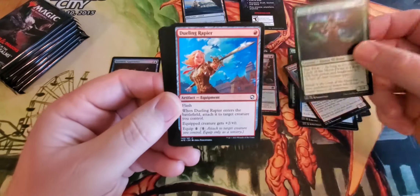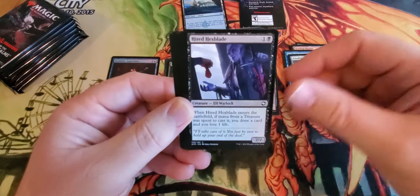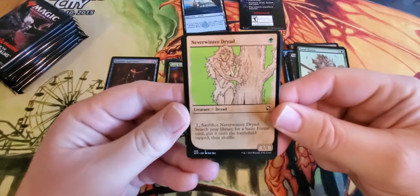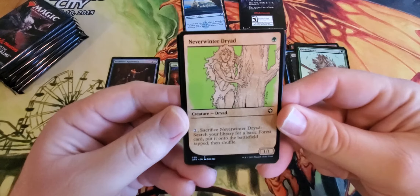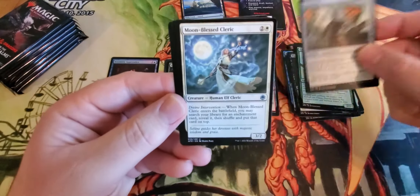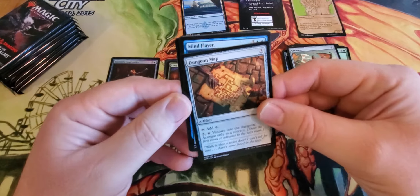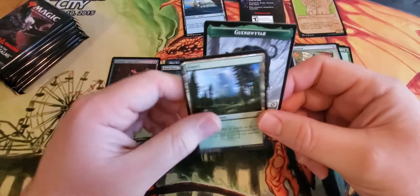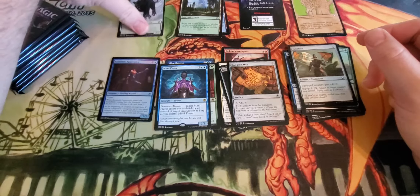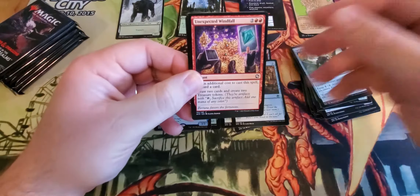Circle of Moon Druid, Rapier, Soul Knife, Paladin Shield, Hexblade, Longbow, Fangblade, Gnoll Hunter. I have a full art — the alternate art Neverwinter Dryad, which is pretty cool. It's a Great Axe. First uncommon is Moon Blessed Cleric, Reaper's Talisman, Dungeon Map, and a Mind Flayer as the rare. Then an Island and a token. Oh, that's like the rare token too, isn't it? Legendary Cat — maybe we'll pull that card.